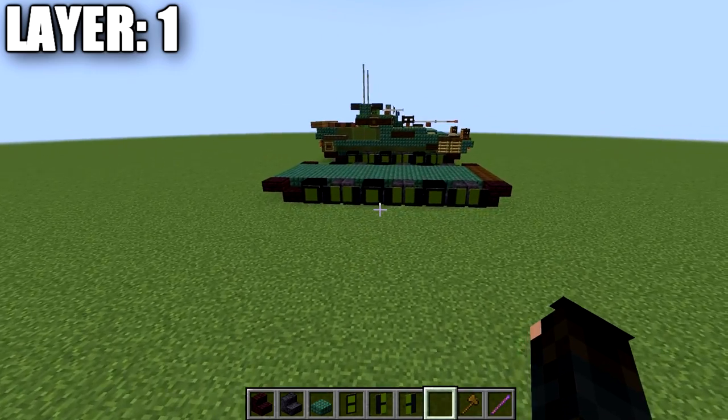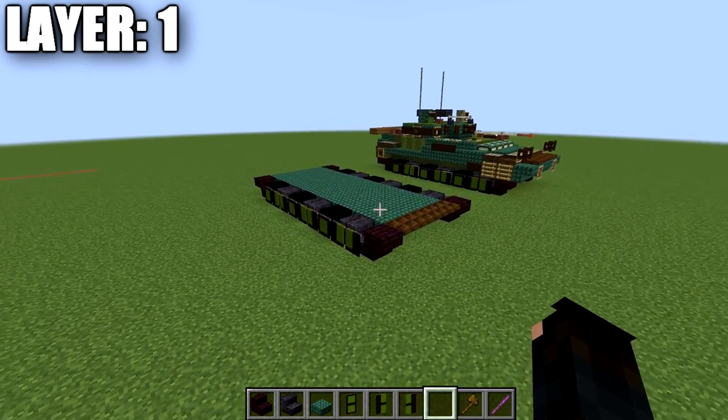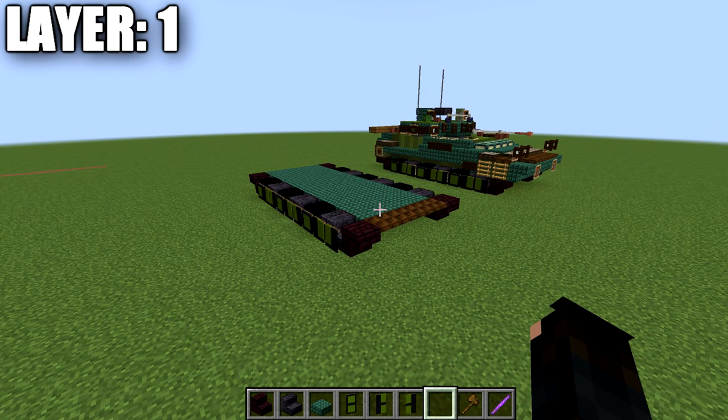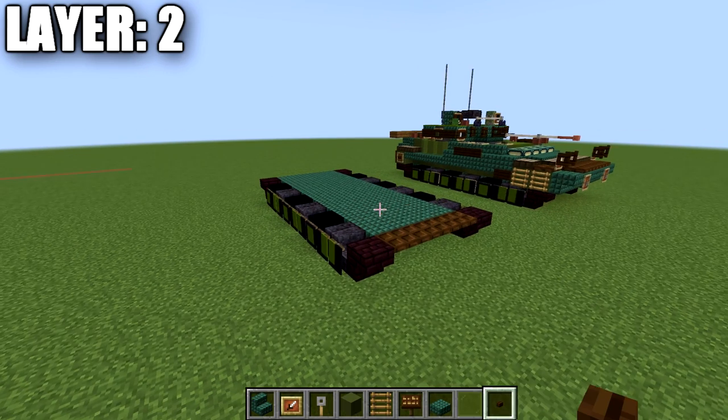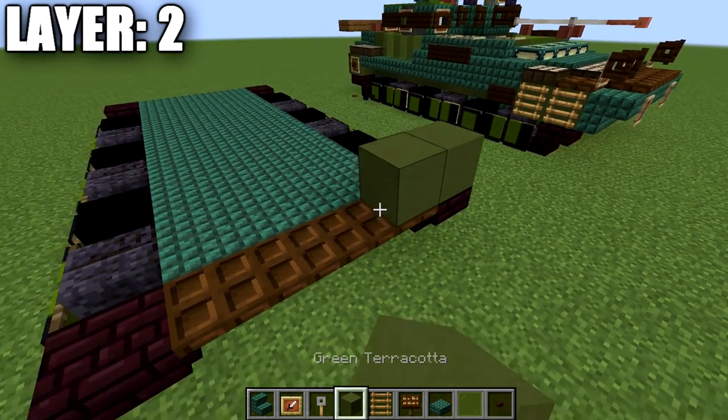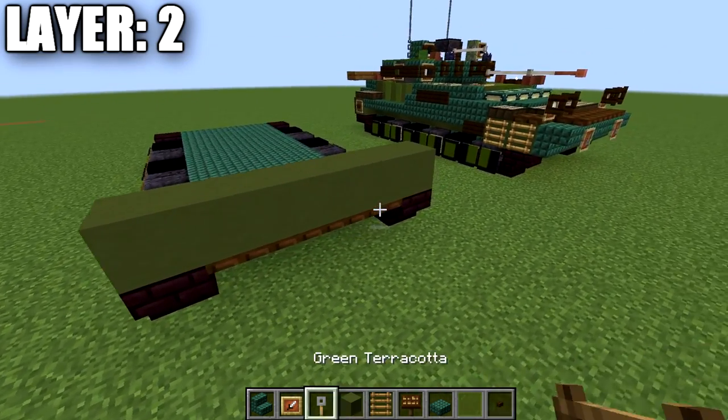That wraps up everything for layer one. Moving into layer two: we're going to start with green terracotta and place down a row of six across the front of the vehicle. Then place down a row of six upside-down prismarine stairs.